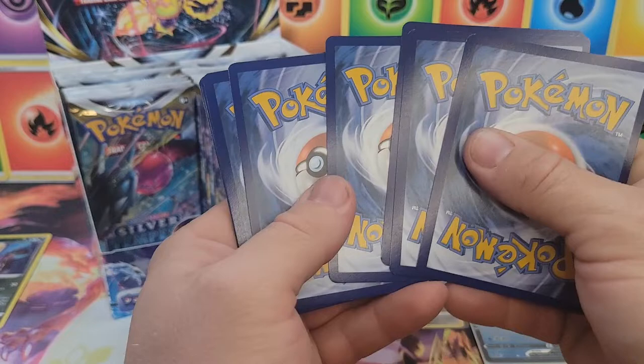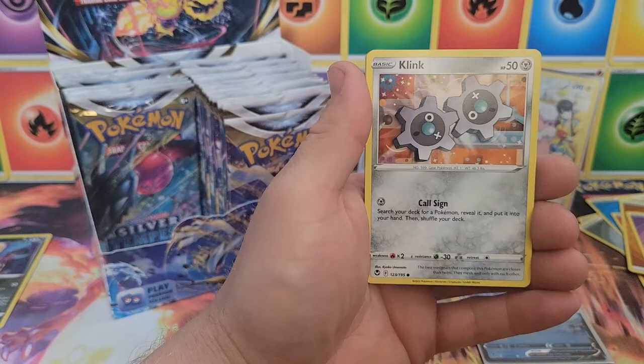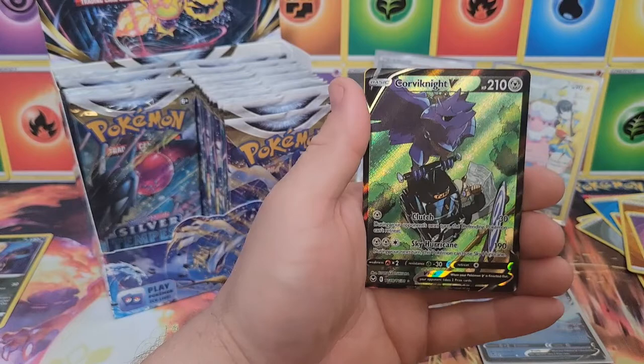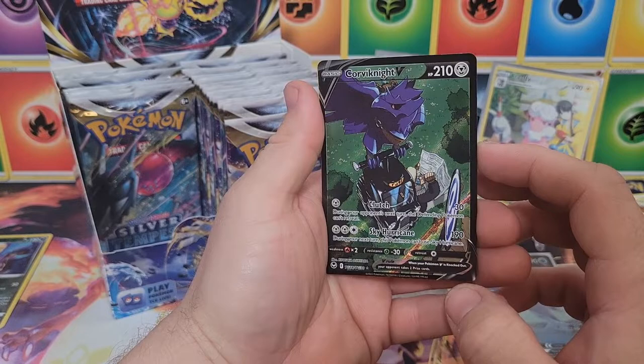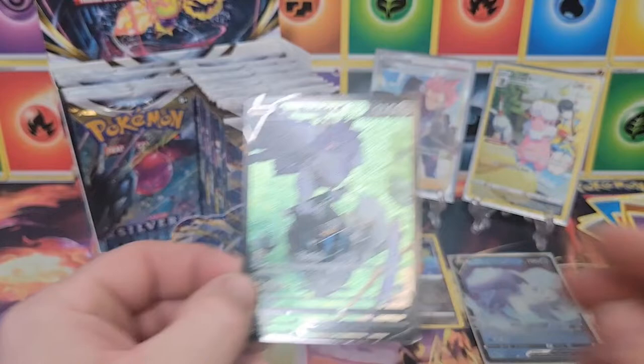Code card. Bit of a dry spell — let's see if we can right the ship here. Slurpuff, Lance, Ralts, Fletchling, Dratini, Klang, Stunfisk, and then — Corviknight V trainer gallery! That's a nice one, one of the favorites from the set. Very cool card. And an Articuno holo — but the hit from the pack is that Corviknight V trainer gallery. Very nice!